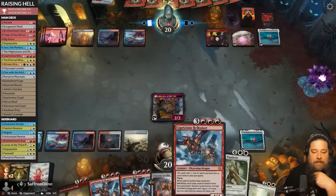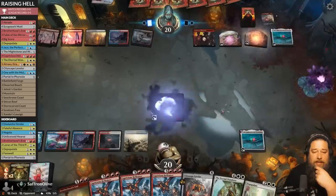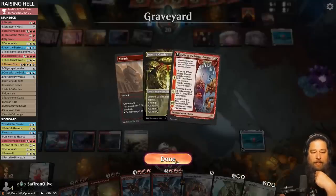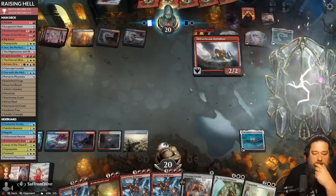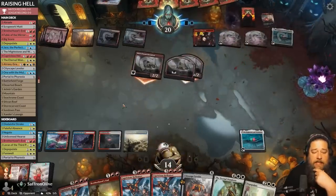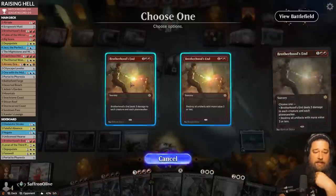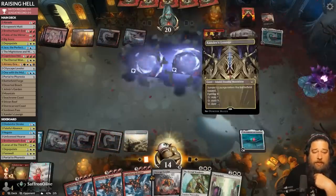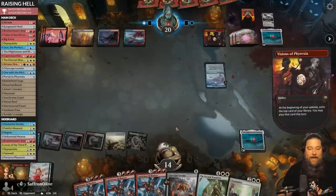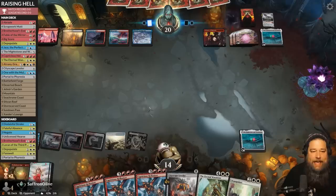Opponent kills our reflections and makes a Power Stone. Hellraiser here only gets us Fable, which isn't the worst. Opponent plays Skitterbeam Battalion, hits us for a bunch, and gets a Power Stone. This is not good — we're in really rough shape. We sweep the board and play Xander's Lounge, but this went very awkwardly. The fact that we couldn't get to six mana on time is a big problem. Our opponent has Power Stones and is built around casting massive things.